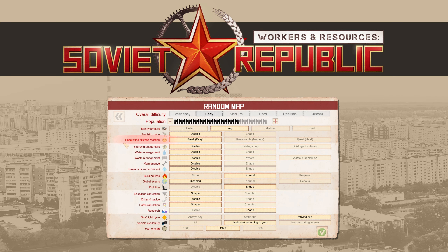The next option is the unsatisfied citizen reaction. This will determine just how unhappy the people will get if they cannot reach certain services or cannot get their hands on certain items from the shops. The energy management option has two different settings: buildings only, or buildings plus vehicles. Buildings only means that you will have to supply electricity to the actual buildings, and buildings plus vehicles means that apart from electricity, you will also have to supply fuel to your vehicles.